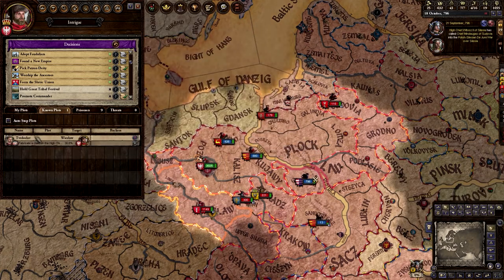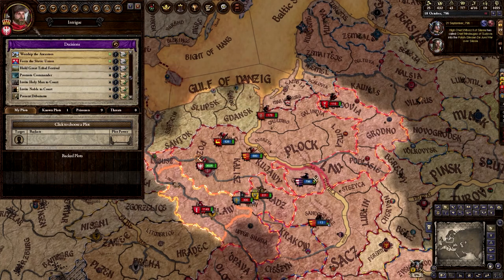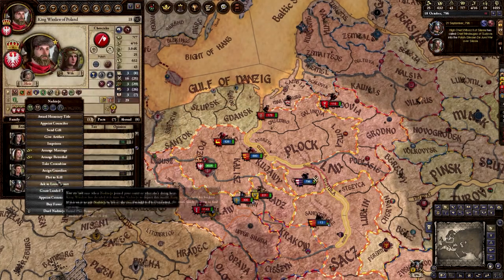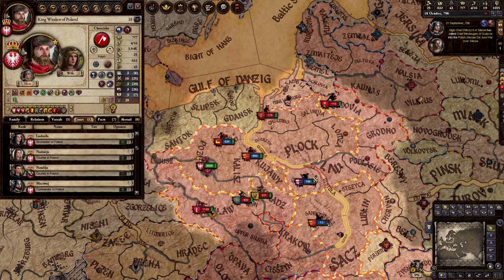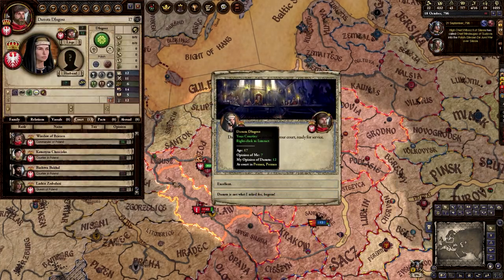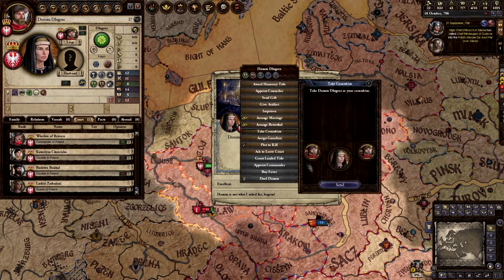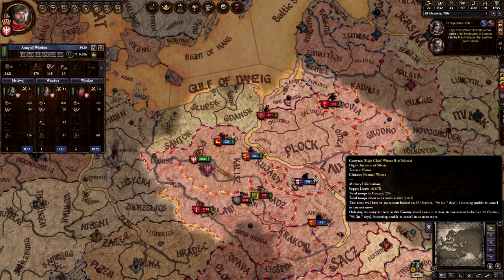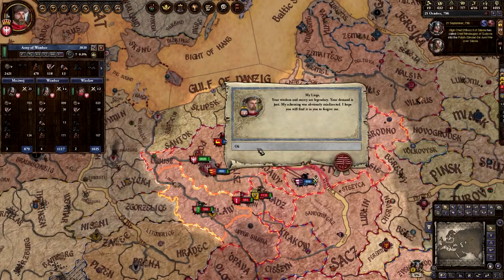Well guys, that's all I've got for this episode. I'll probably keep playing on as Poland here, just to eventually form the Slavic Union, which I'll probably try to capture. This also was my thousandth hour played on Crusader Kings 2, which is wild — I can't believe I've been putting this much time into the game. So if this is your first time watching, please hit that like and subscribe button. Otherwise, this is Lastbrohekin — take it easy, guys.